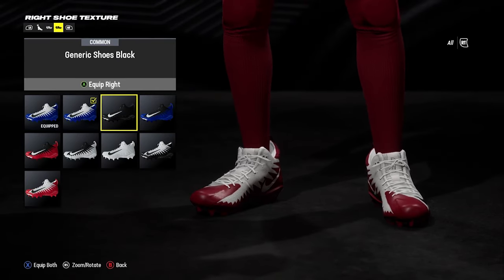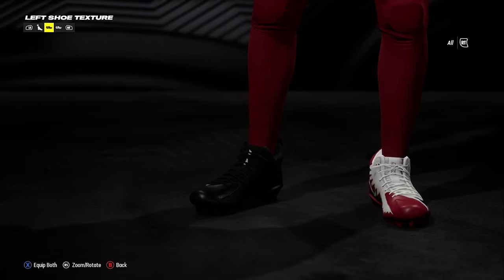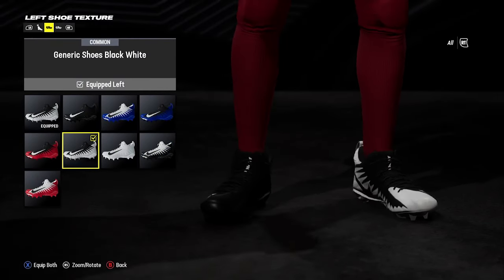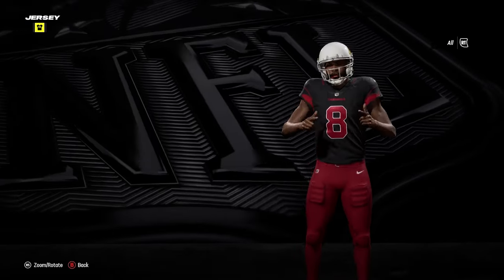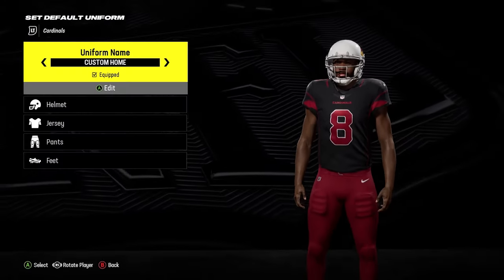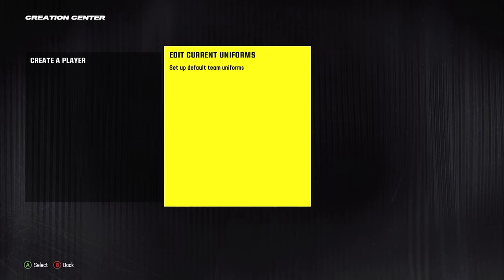So if you really wanted to, can you actually change? You can change the colors and have two different feet, which I think is absolutely mental. And obviously with this jersey it just has one, and then you just save it. You can go back — that one is saved.